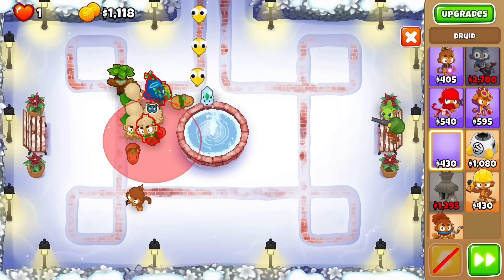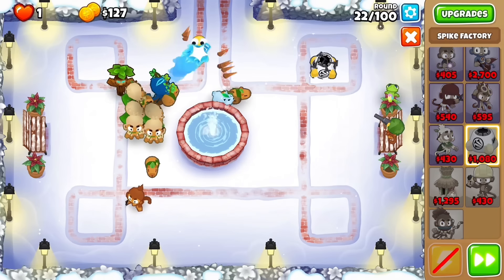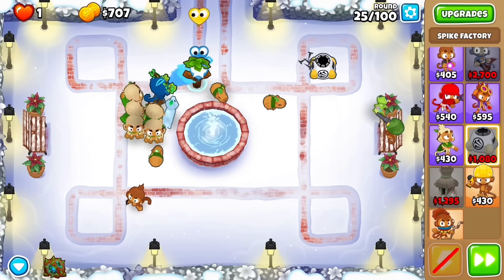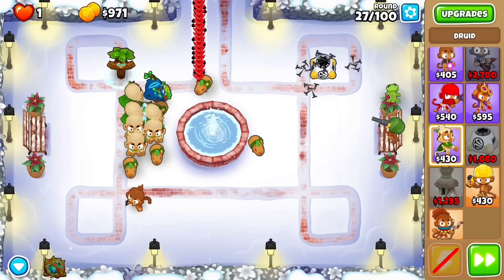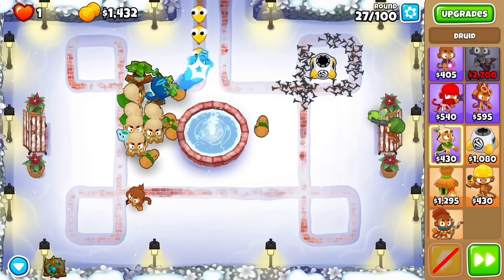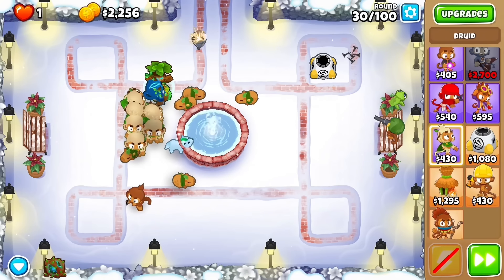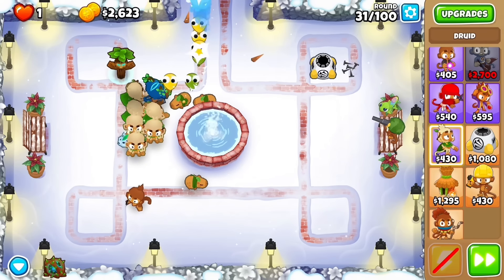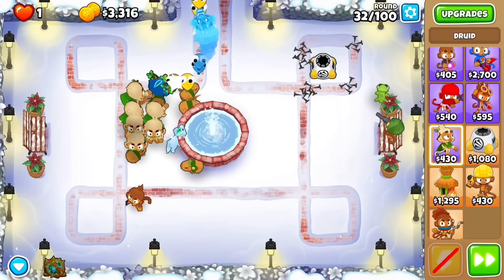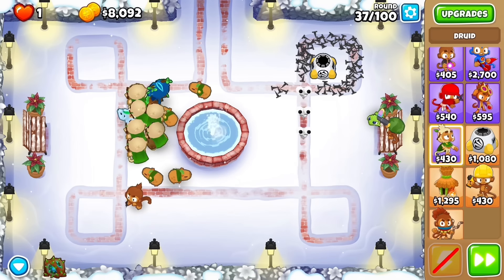We'll end up with six 000 druids arranged in a 2×3 or 3×2 block with one on the side, all in range of each other. When round 24 comes, we need camo, so we get a 100 spike factory temporarily. That handles camos on rounds 36 and 37. The camo village goes up on round 42, which also conveniently pops leads. All six druids should be within range of the village.